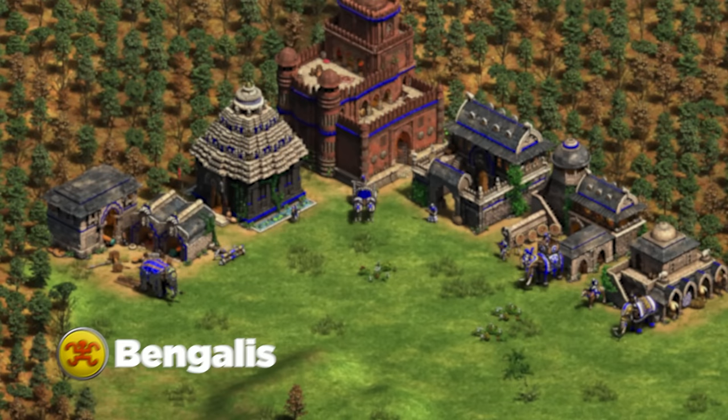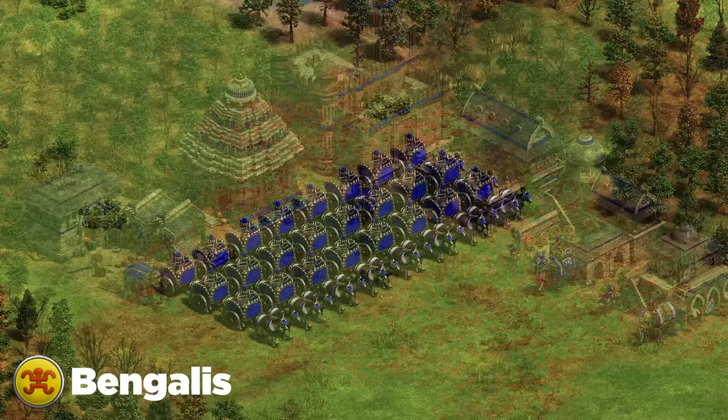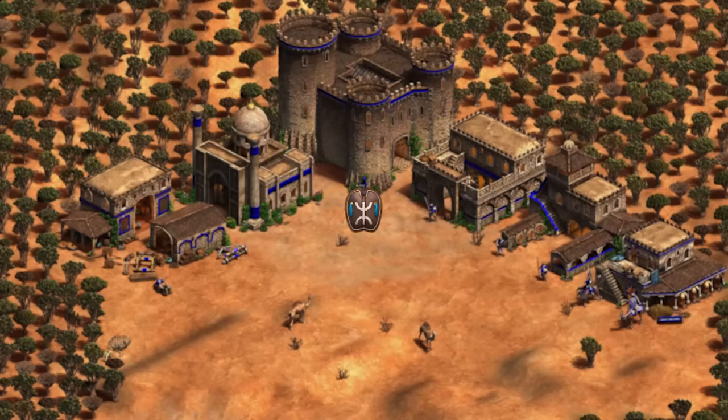Moving on to the Bengalis. Bengalis is a rather simple composition — you want to play around the Ratha, which is by far your best unit and pretty much the only one that sets them apart from other civs in the late game. For supporting units, skirmisher or light cavalry can all be good depending on the situation. For siege units, I almost always recommend trebuchets or Armored Elephants as the two best options. The Rathas are incredibly strong for this civilization — always go for them.